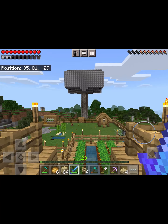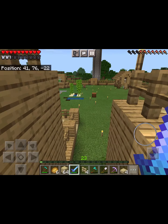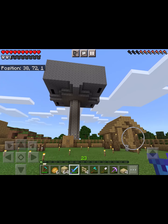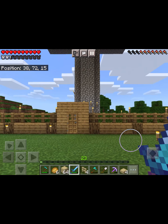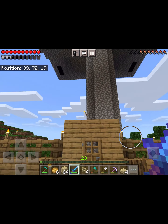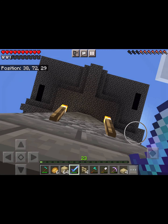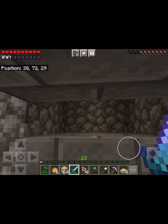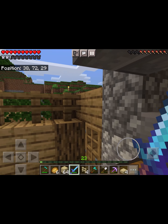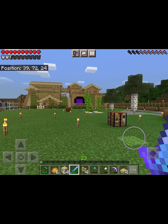The mob spawner wasn't quite working, so I've added another level to see if that helps with mob generation. I've also added some nether portals in there — I was hoping some piglins would come out and work the same as the mob spawner, coming down into it. I haven't had any yet and I did it a couple of days ago, so I'll keep it up there for now and we'll see what happens.